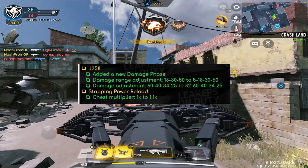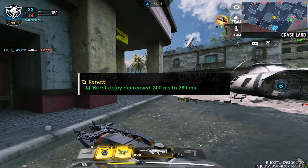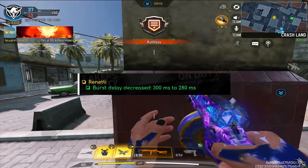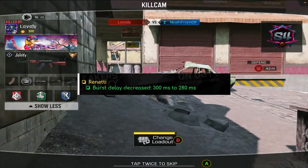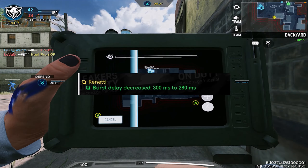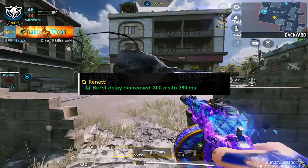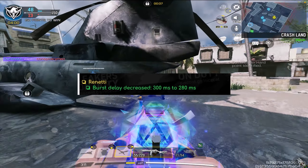So now we move on to the final weapon change, which is the Rennetti. The burst delay went from 300 milliseconds to 280 milliseconds, meaning it's going to burst a little quicker than before, but that's basically it. It might serve to help the player a little bit more. The Rennetti is my most-used secondary, but that's probably something I'm going to have to see for myself.